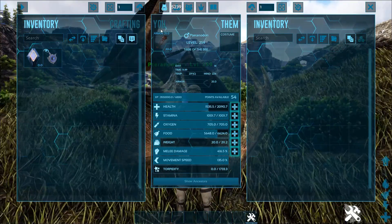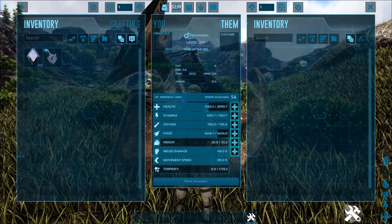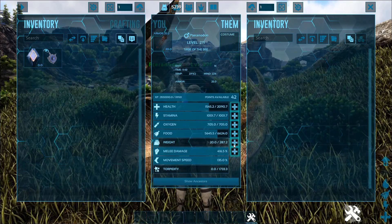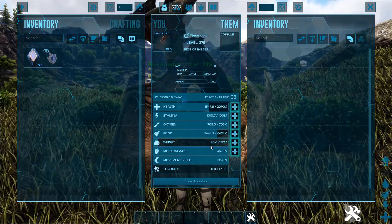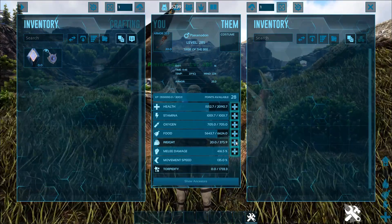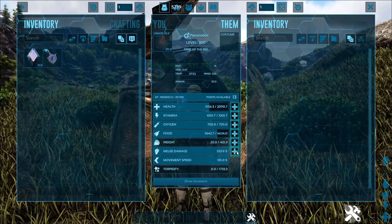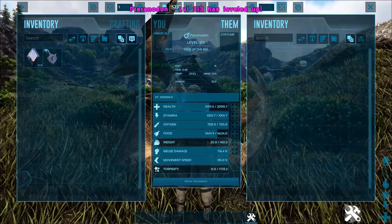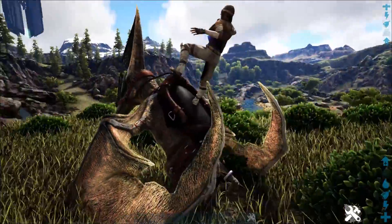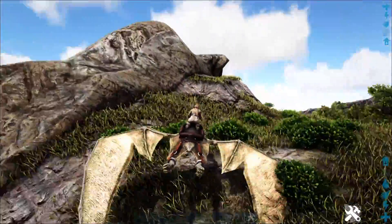If you want to scout with these things, that's up to you. Weight I like to have around 300 — I don't try to use these for heavy carrying, but I know people can crank them up to 400 pretty easily. Melee goes up pretty exponentially and you can toss the rest of your points into that, and you get some cool melee damage out of it.